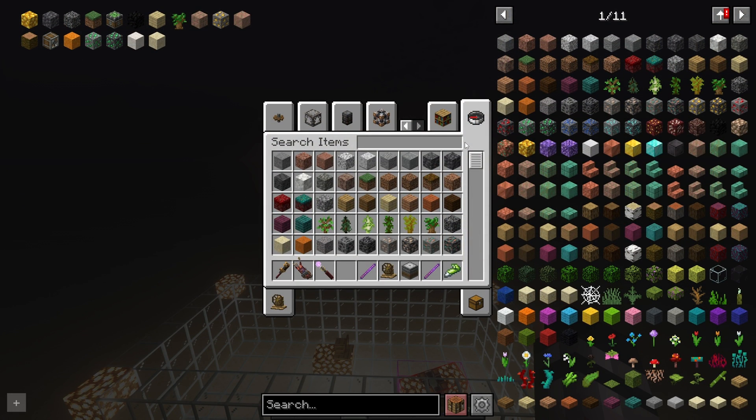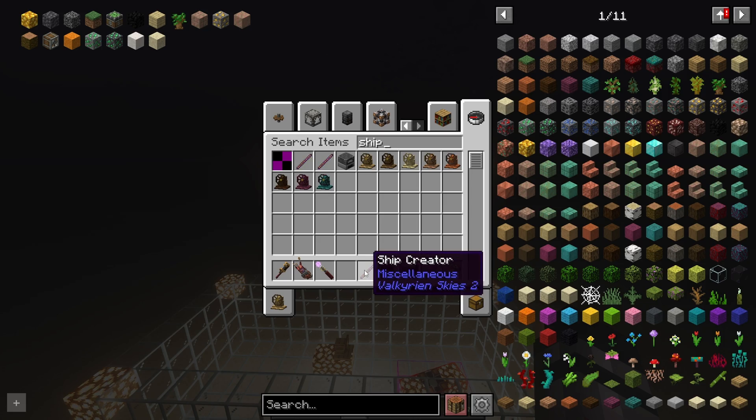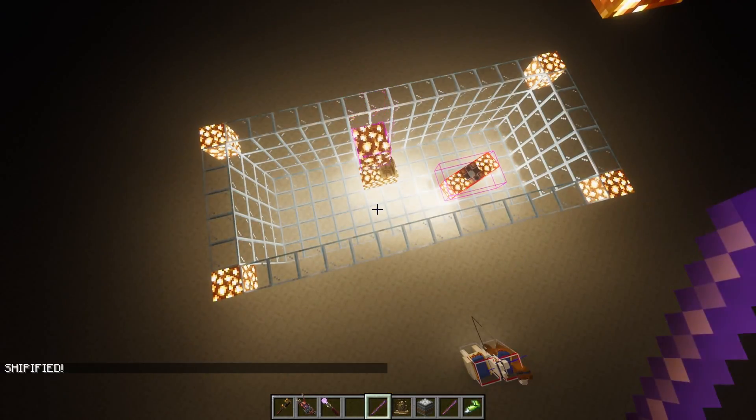The third option is a special stick from Valkyrian Skies called the Ship Creator. To obtain this item, go into your creative menu and type Ship Creator in the search bar. Simply right-click on the block that you want to shipify, and you're good to go.